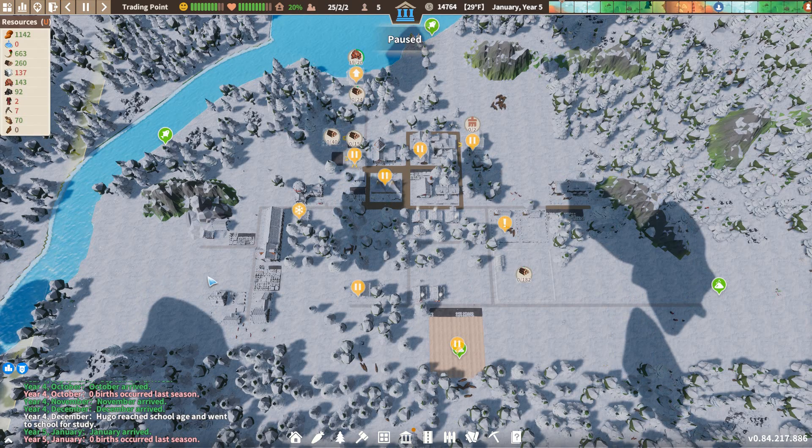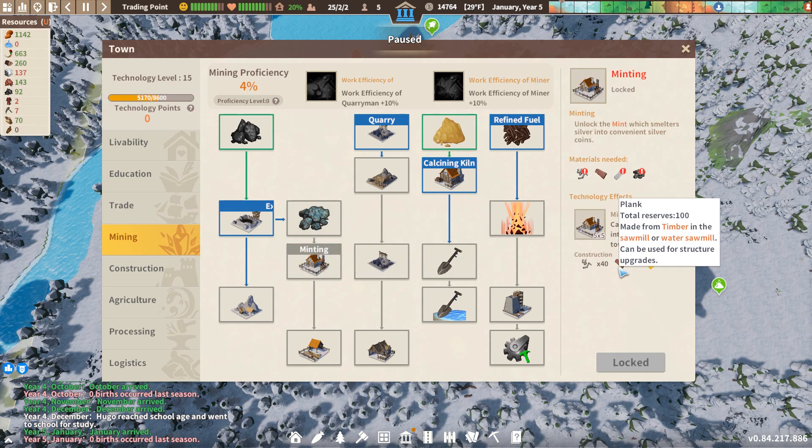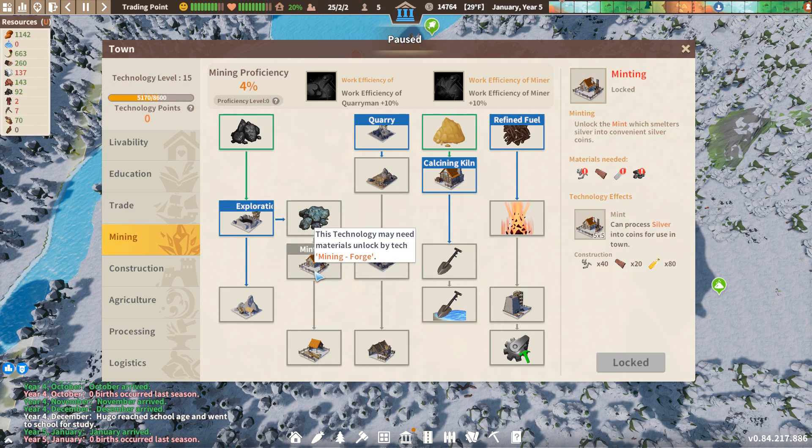Then we'll get a trade formed to sell everything that we have. And more importantly, buy our way into making money. You know, it takes money to make money. So we'll buy the materials that we need for the minting and the gold miner's cabin.